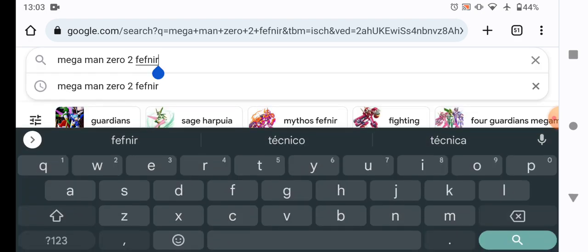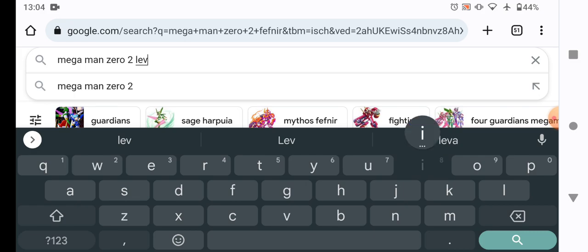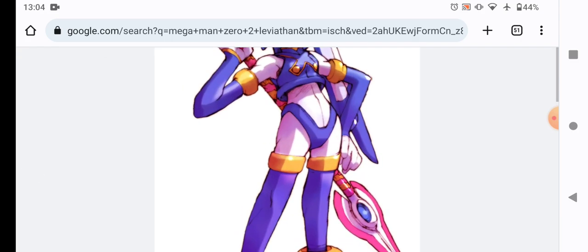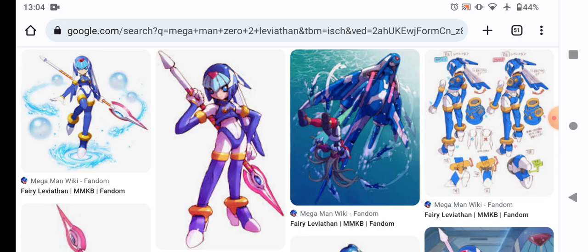Next is Leviathan. Leviathan is weak to Phoenix Magnum's skill — everyone knows this weakness. Phoenix hates girls, and Leviathan is a girl who takes a slap on her face. Leviathan is also weak to fire.